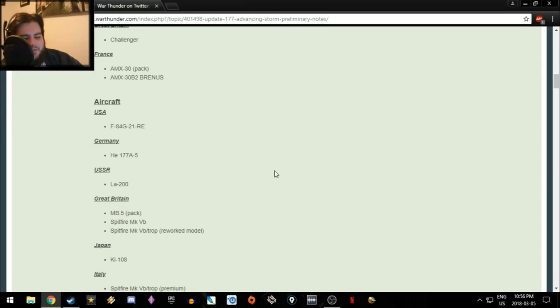Looking at aircraft: the F84 G21RE is a direct copy of the Italian one but with American secondary loadouts, so it should be better. It's at the same BR and is very similar to the AD2/AD4 of each nation, with the American one being slightly better due to slightly better secondary weapons. The He 177 I'm going to have a lot of fun flying, but it does have issues — mainly that it doesn't have full coverage and once people figure out where to attack it from, it'll be easy to take apart.